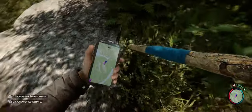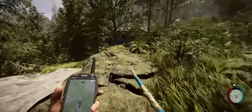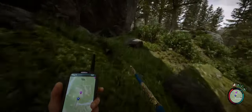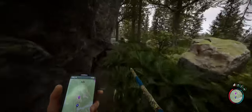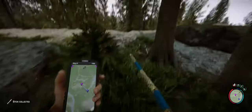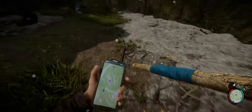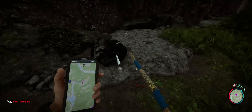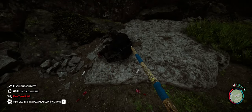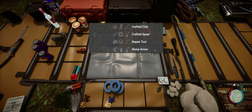Those berries are apparently healthy so I might as well collect a bunch. Hey Kelvin, you've arrived — good. Now we're going downwards. Our friend here tends to have a flashlight. There's no encumbrance mechanic so you might as well pick up everything you see. Found team one out of three, GPS locator, new crafting recipe available. Repair tool crafted, club crafted, spear crafted.